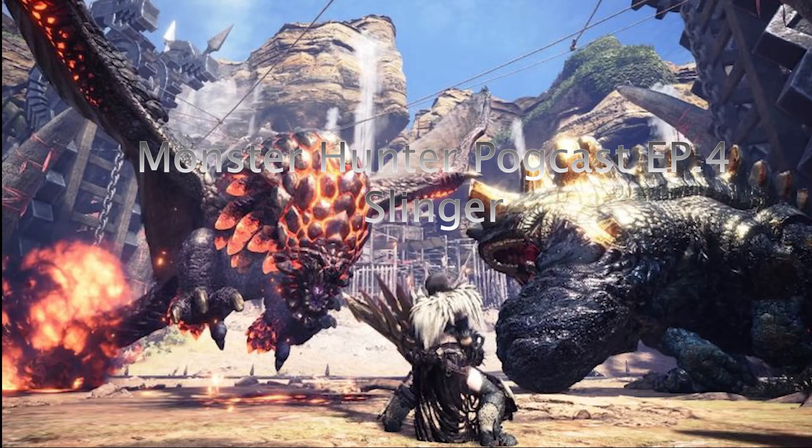Hello everybody and welcome to the podcast. My name is Dylan Rodriguez and today we'll be talking about the slingers in Monster Hunter World. The slinger is a fixed weapon in Monster Hunter World and it resembles a slingshot that can fling projectiles like stones. It is one of the basic Monster Hunter mechanics in this game.